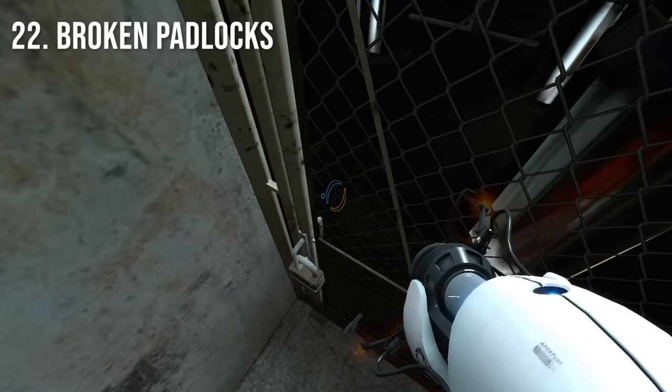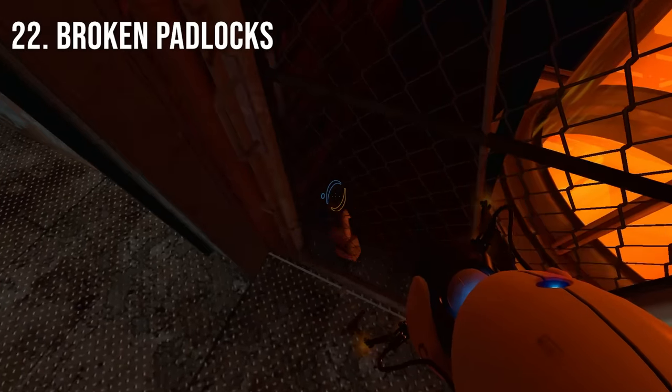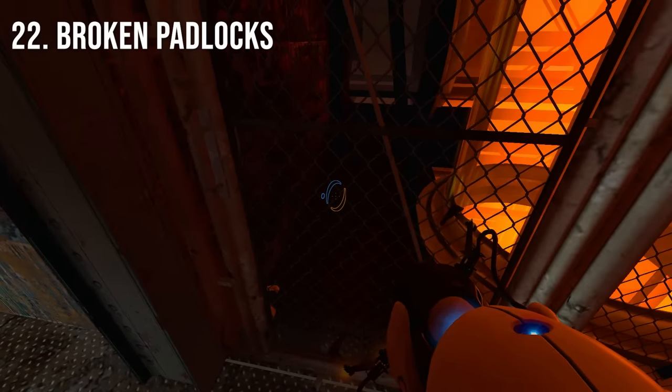During the escapes, there are a number of gates with padlocks on them that can actually be broken by jumping on them. However, despite the broken locks, you still cannot actually open the gates.